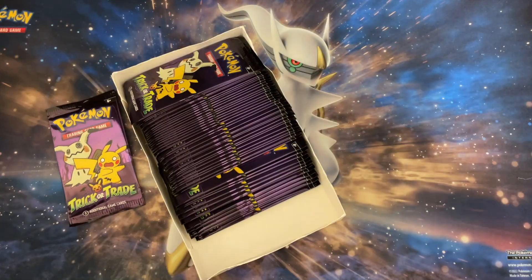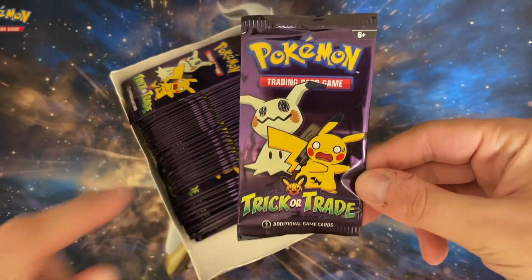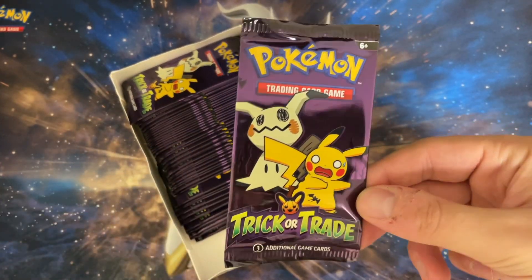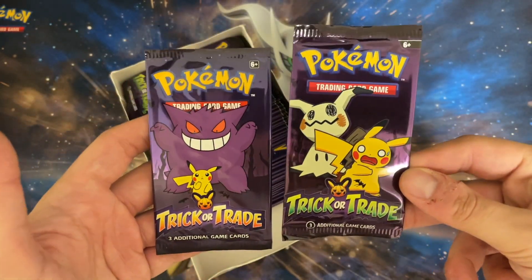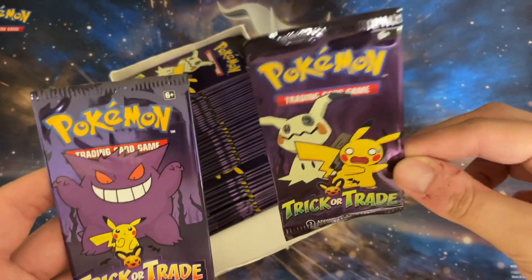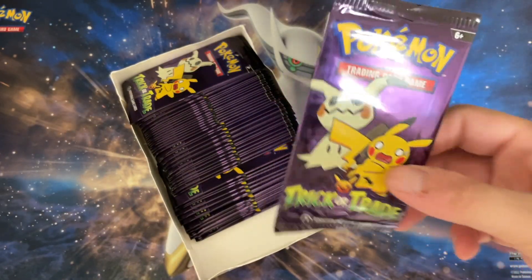We're back — there is a difference. The new Trick-or-Trade booster bundles have Mimikyu and Pikachu on the front, while the old one had Gengar with Pikachu. So yes, there is a difference. The packs aren't fully green — I was kind of hoping for an almost slime-looking green, but oh well.